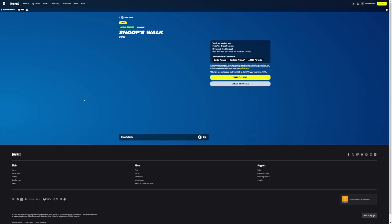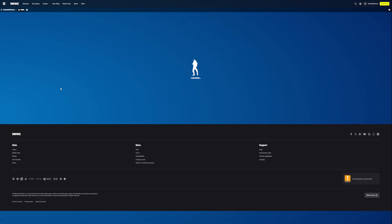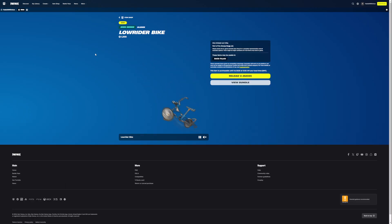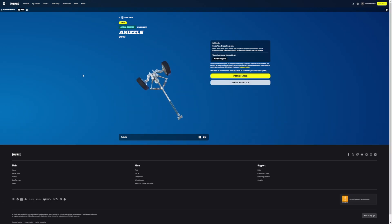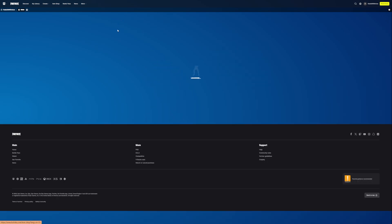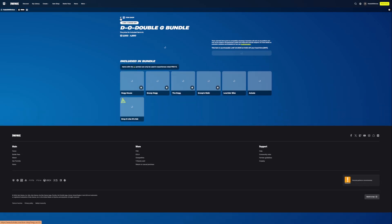There's also the Snoop's Walk emote. Very nice. The Lowrider Bike Glider. The Axizzle - looks pretty good. And then Drop It Like It's Hot as a jam track, which is pretty good to see.